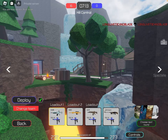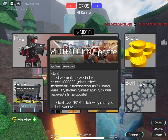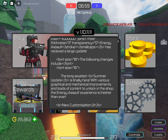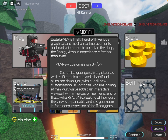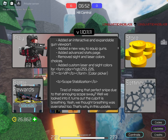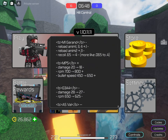If we go back into the menu, you'll see that there are two new buttons in the bottom right: Updates and Codes. If you click on Updates, it shows you what's in the current update — absolutely everything. So you don't need to be in the Energy Assault Discord to know what's in the update. You just click on Updates in the game and there you go — everything about the update, every weapon nerf, every weapon buff.